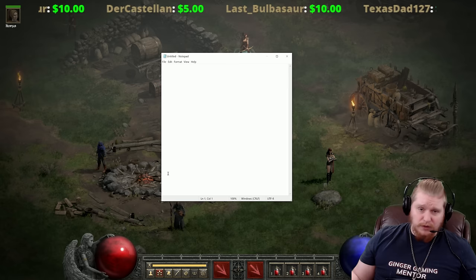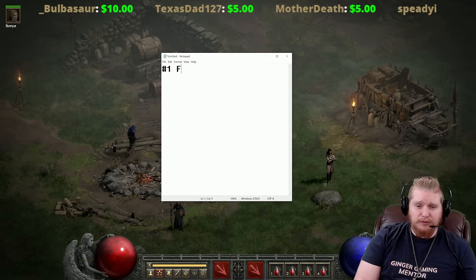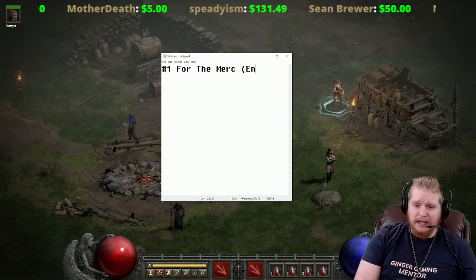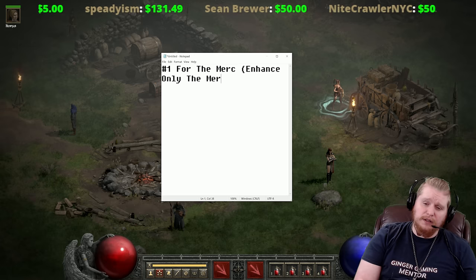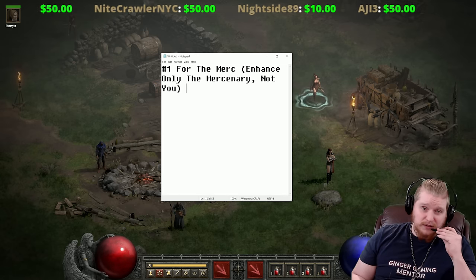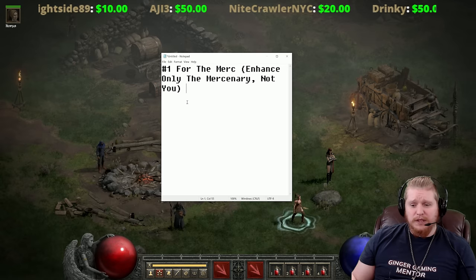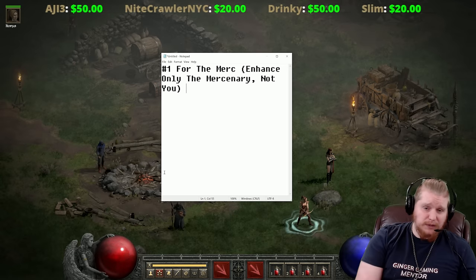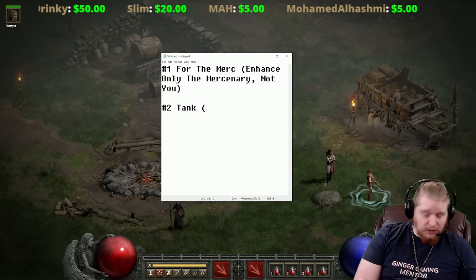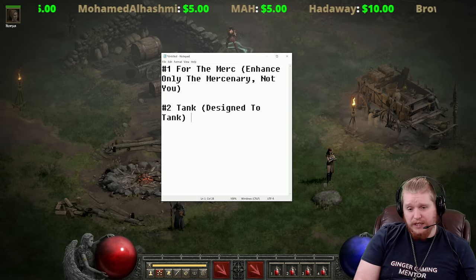There are a couple different trains of thought for equipping your mercenary. The first is equipping your mercenary for the mercenary - this is called the 'for the merc' category. The equipment is specifically designed to enhance only the mercenary, not you. This method makes the mercenary into a master-class, ridiculous monster-style damage output character. Number two is the tank mercenary, which is literally just designed to tank - the main goal being simply to not die.